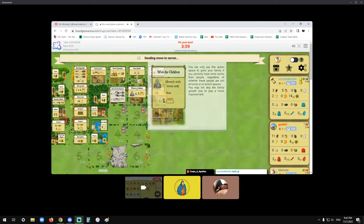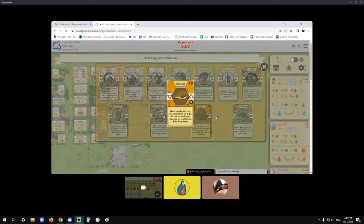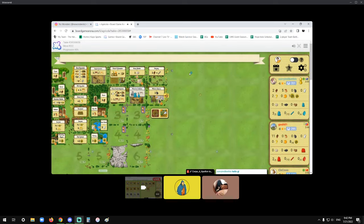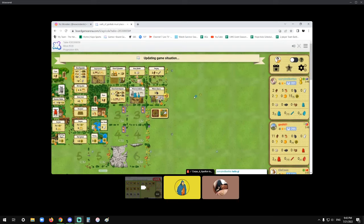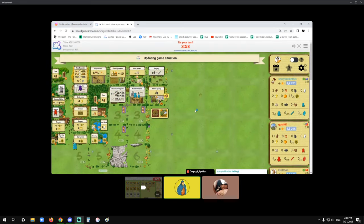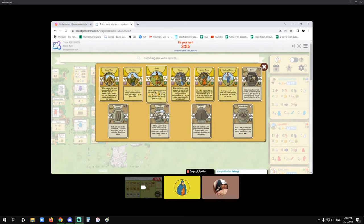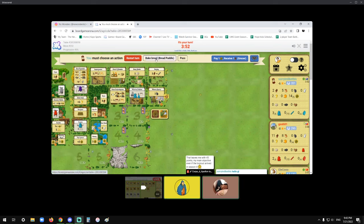I've never had this much food in my life — it's a good feeling. My plan for the next action is six wood if available, otherwise Grocer. Grocer is yep — and you know that's fine. The action you should never take here is Forest, because purple just took start player. I'm probably going to get six wood since they want to grow only if someone else has an empty room. I don't want to bake here — I agree, you can pass this one.